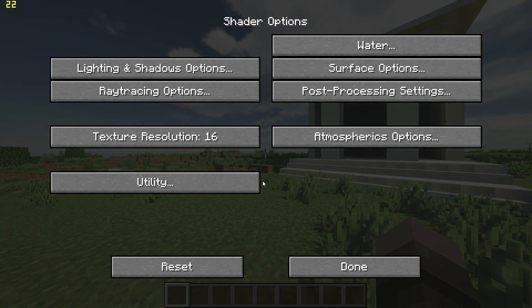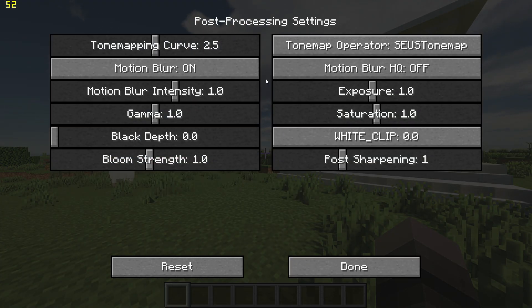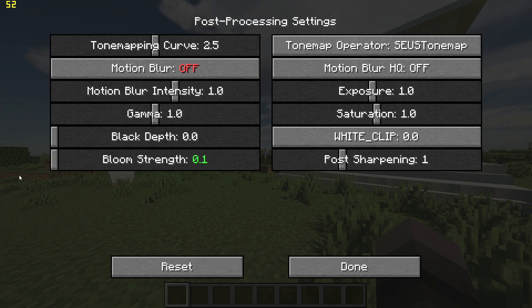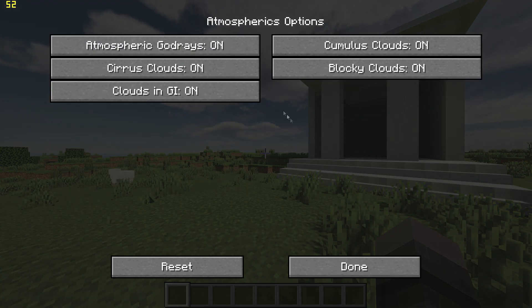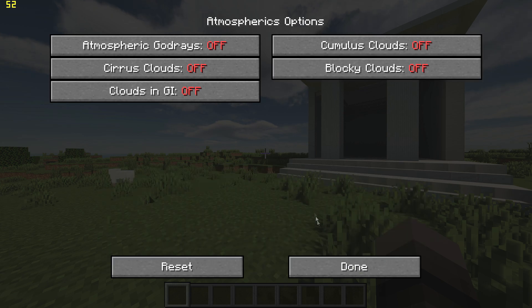Next, go to post processing settings and turn off motion blur and set bloom to 0.1. Finally, go back, go to atmospheric options, and turn off all cloud options and god rays.